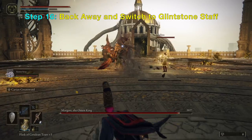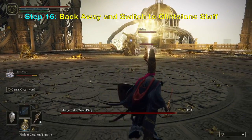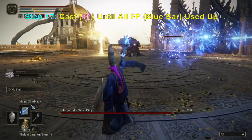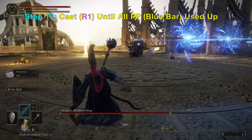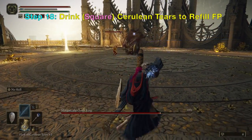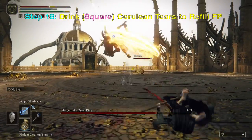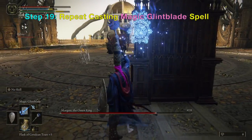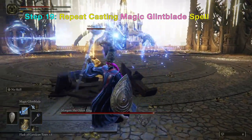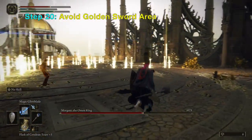Now you want to get back away, then switch to your Green Stone Staff to cast Magic Glim Blade. Basically, you do not need to use the Scarlet Wrath weapon anymore because Scarlet Wrath will continue to damage him until he dies.